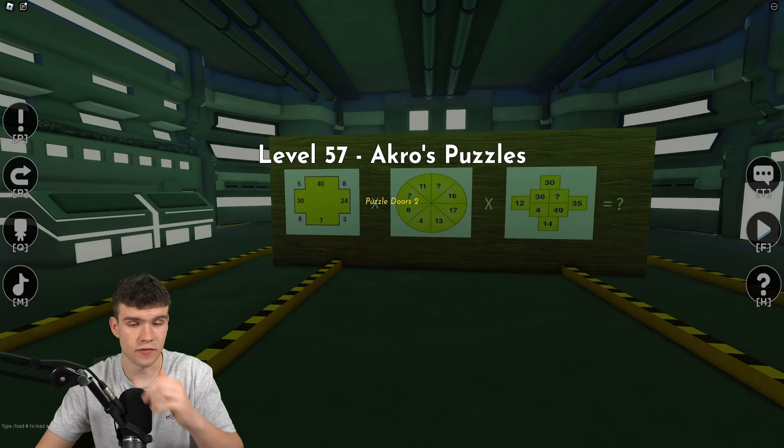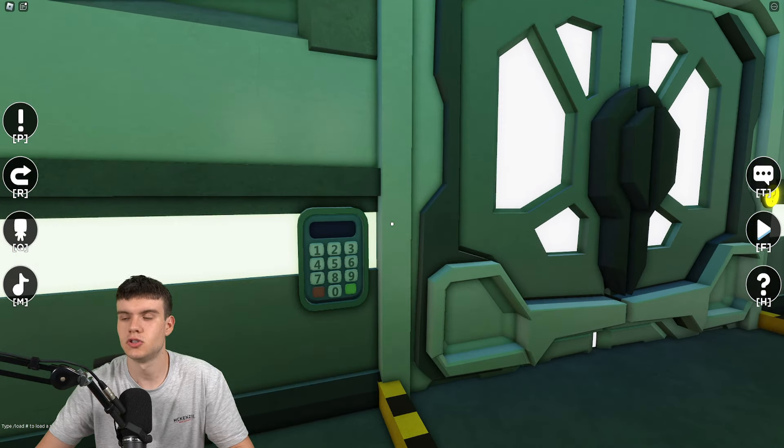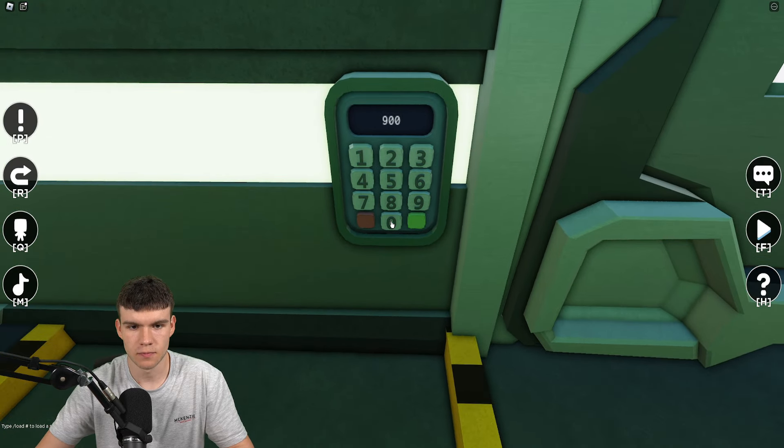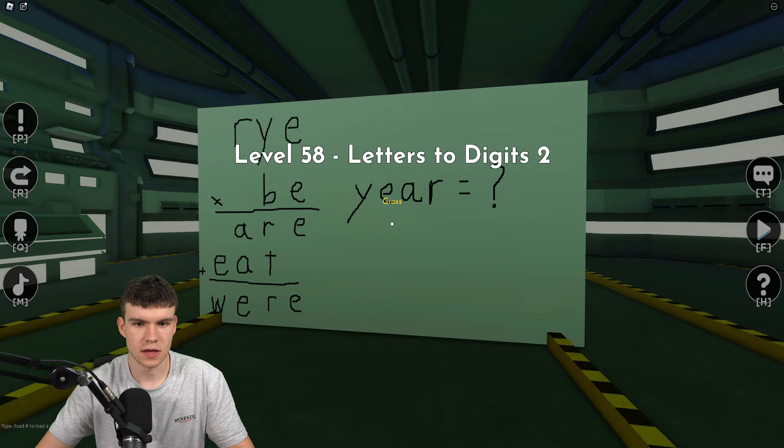Level 57: the code is 9000. Enter that and get to the next zone.